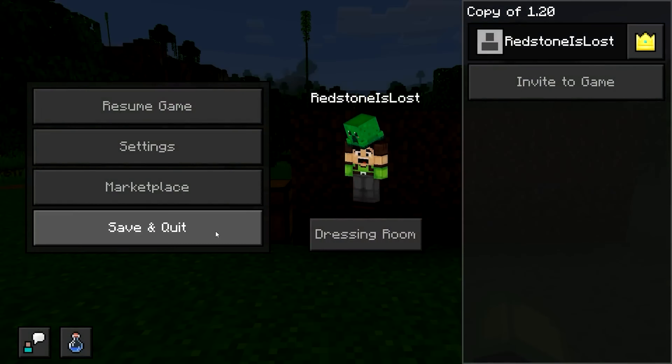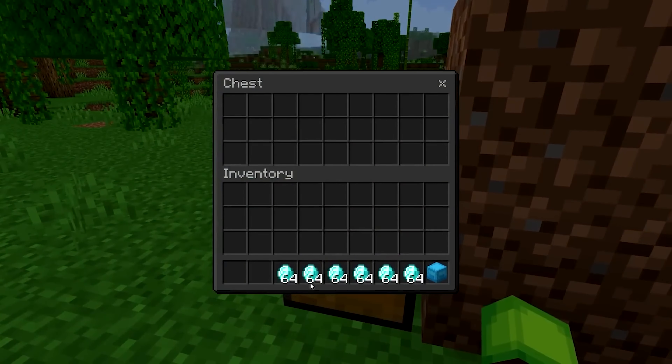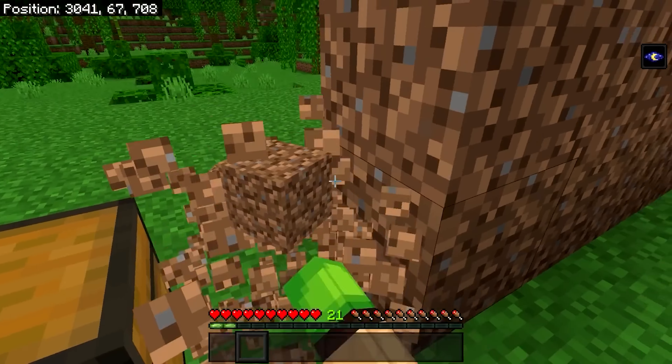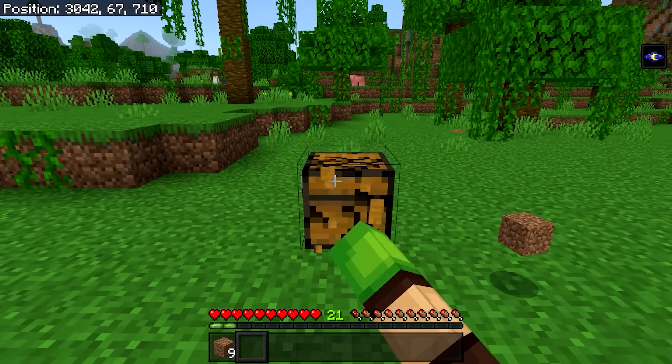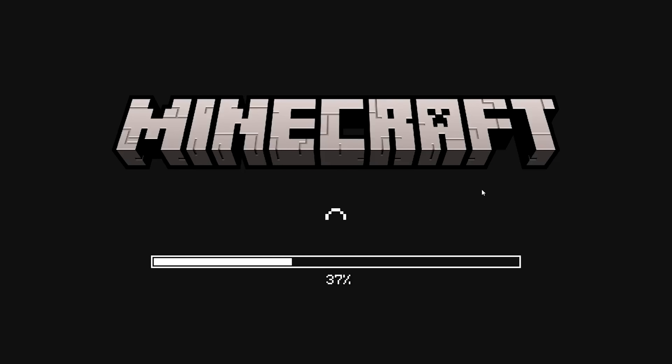Once you place down all your dirt, press escape and then save and quit. Then open up your world again. As soon as it loads in, go to your chest and place in all the items that you want to duplicate. Once you're done, break all of the dirt blocks, and as soon as you've broken those, break the chest. As soon as the chest breaks, force quit out of the game. For all of these glitches, just make sure that you force quit out and not save and quit.